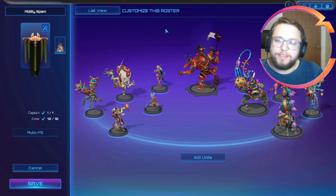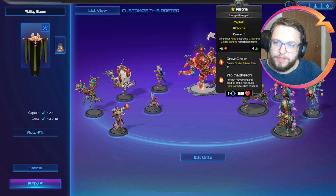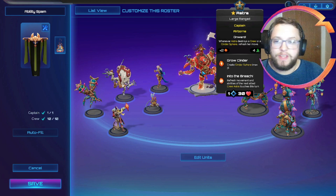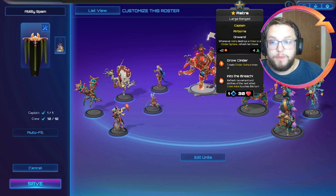I wanted to try out Astra. Astra is not something we've seen much of recently because she's lost a bit of power in terms of both attack and her ability usage. She's changed a little bit as well - whenever she destroys a crew or Cinder Sphere, it refreshes her move. So it can be really useful for getting into interesting positioning spots, because you can potentially destroy a Cinder Sphere, move again, and get that extra bit of mobility out of her.